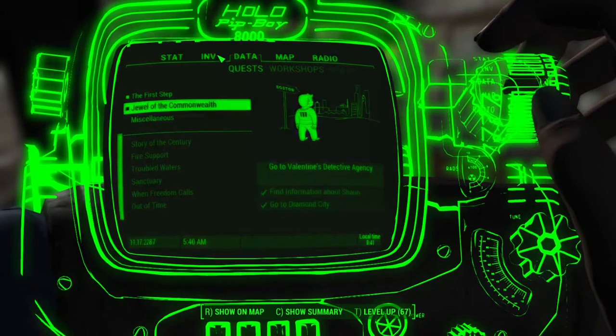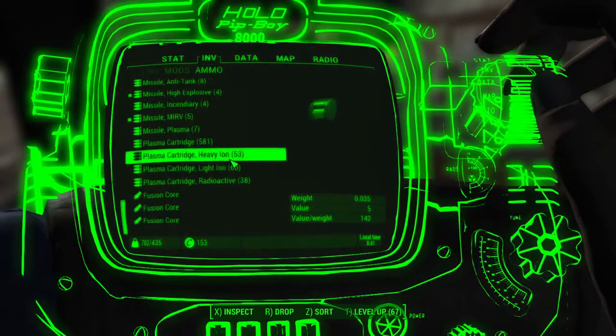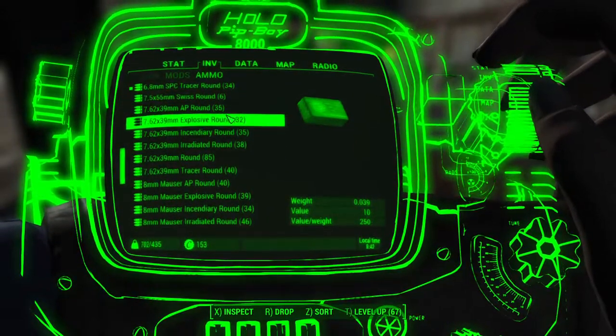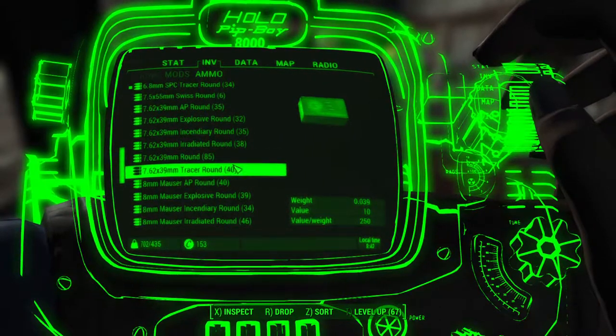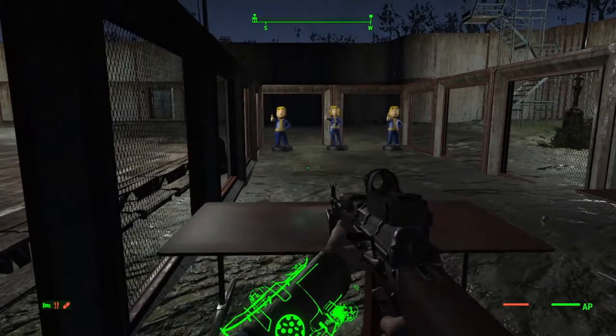It allows you to have special ammunition types that you can switch between. For this specific gun, I have armor-penetrating rounds, explosive rounds, incendiary rounds, radiated rounds, regular rounds, and tracer rounds — every single type. What LOADS does is give you the ability to have those ammunition types.